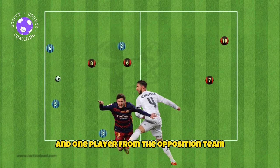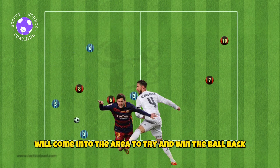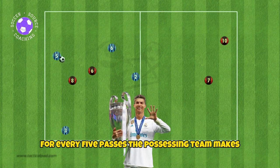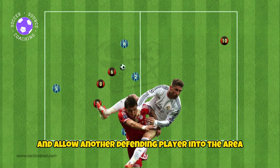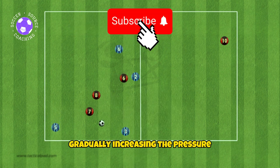One team will start with the ball and one player from the opposition team will come into the area to try and win the ball back. For every five passes the possessing team makes, it will gain one point and allow another defending player into the area, gradually increasing the pressure.